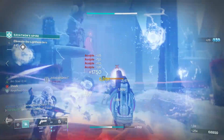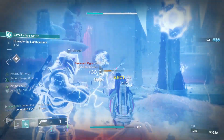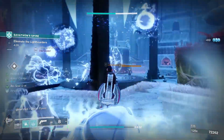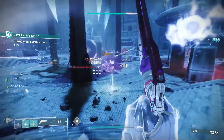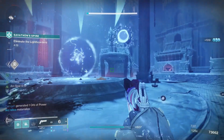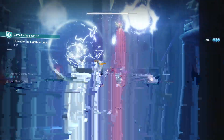We also have Enlightened Action in the third column: dealing damage improves reload speed and handling. In the fourth column we've got No Harmony: final blows with other weapons improve the weapon's damage and performance for a short duration. And Explosive Payload: projectiles create an area effect detonation upon impact.